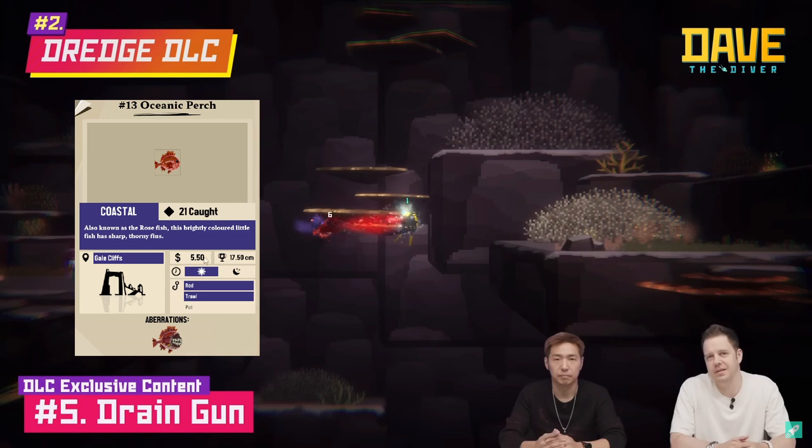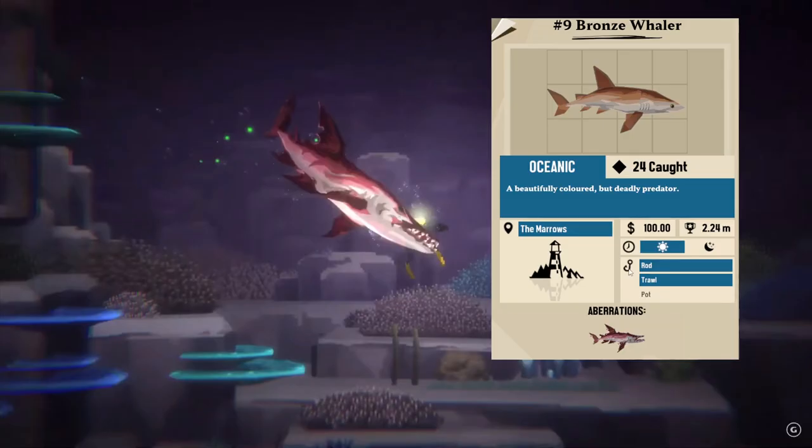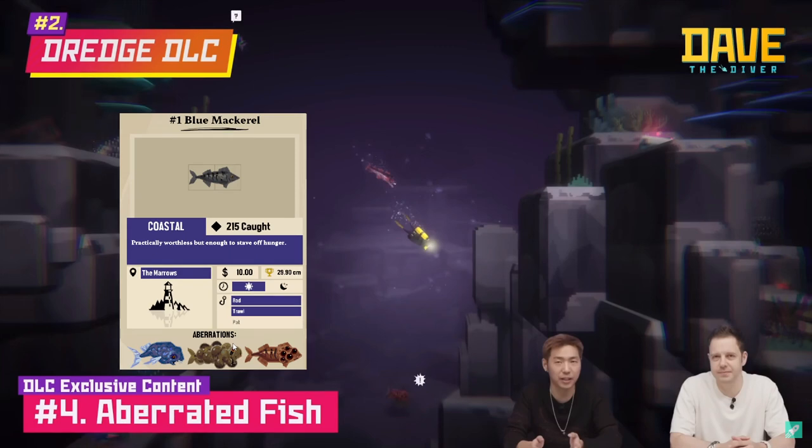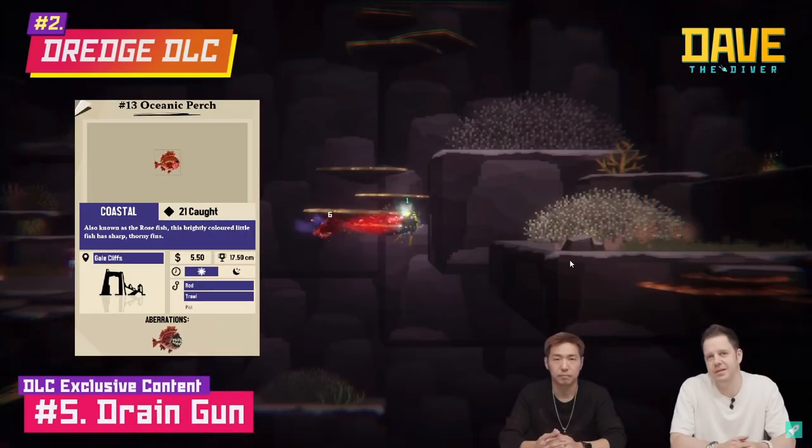So if you've noticed across all these cards I pulled up, the fish are either from the Marrows, Gale Cliffs, or Stellar Basin. That means those three spots we talked about earlier — when you navigate your boat around — I reckon correspond to each of those areas. You never see a mixture: if one fish is in Gale Cliffs, all the fish on screen are from Gale Cliffs. This is all Stellar Basin together, and these are all from the Marrows at the same time. So I reckon they don't mix — the three spots map to those three fish types.